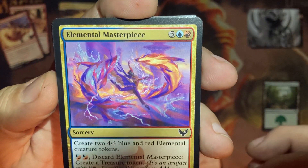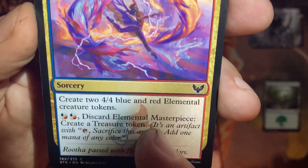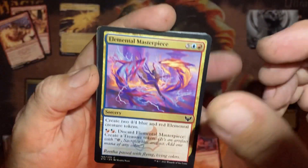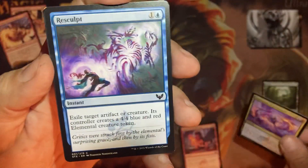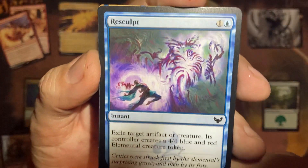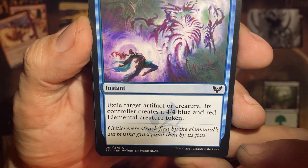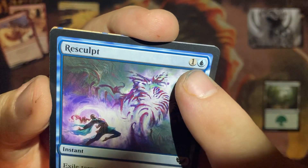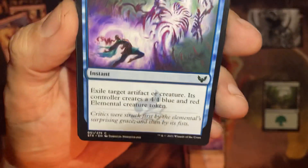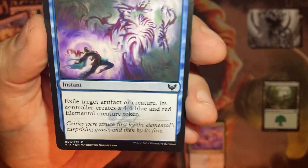Here's one of the big Prismari cards — a seven-drop, but you can discard it. Pay two and discard it to make a treasure. The good thing is it creates two 4-4 blue and red elemental creature tokens. You can copy that for one red, or a red and a blue, or two blue. You'd have four of them on the field. You can also exile a creature or artifact — its controller gets a 4-4 elemental token instead. Boom.